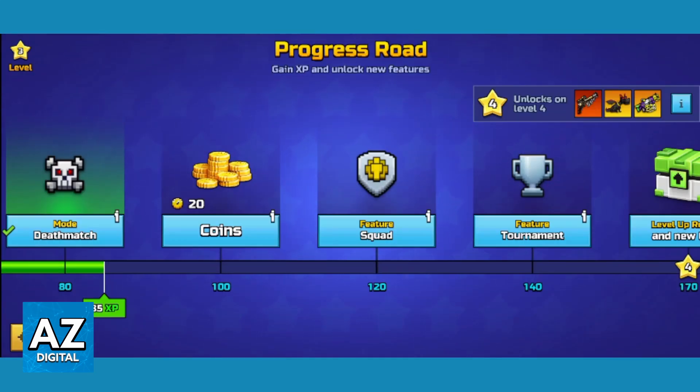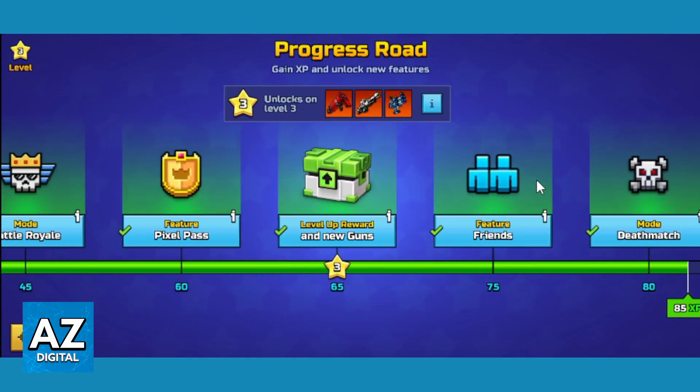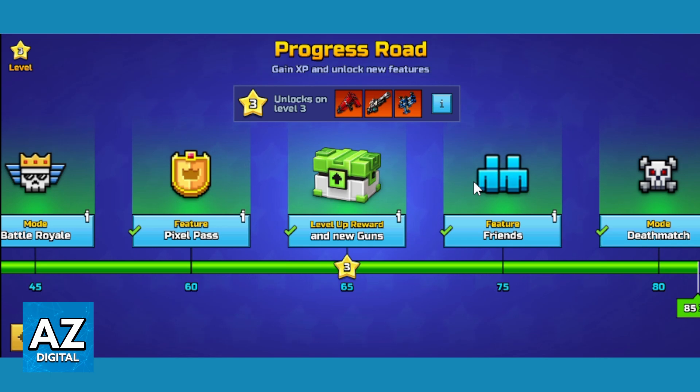Now you can see the progress road. You can only play with friends if you reach 75 of experience in the progress road. When you reach that, you will be able to play with friends.